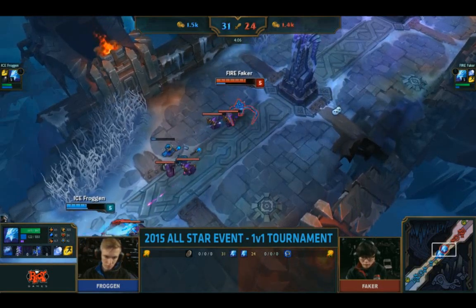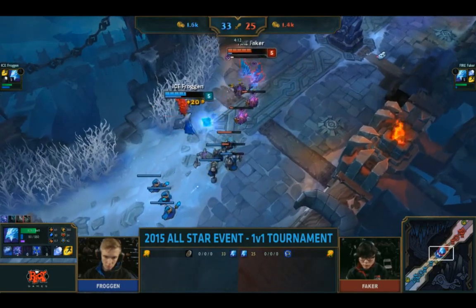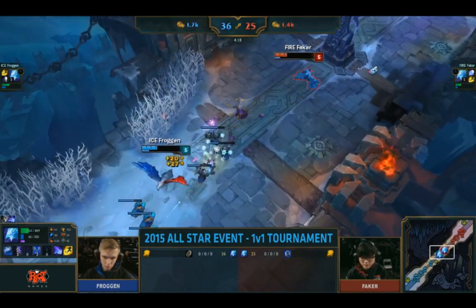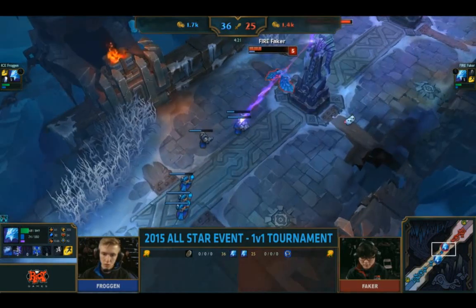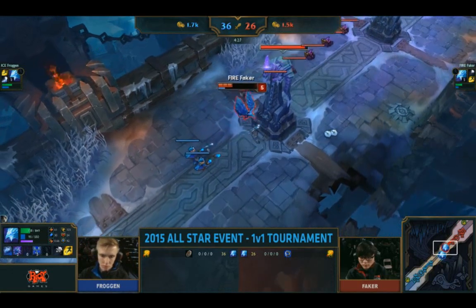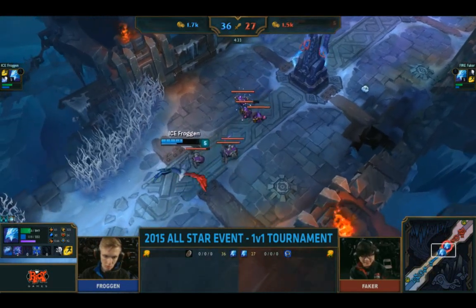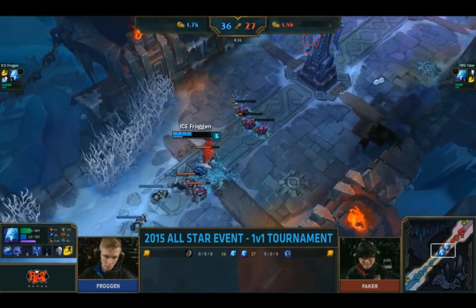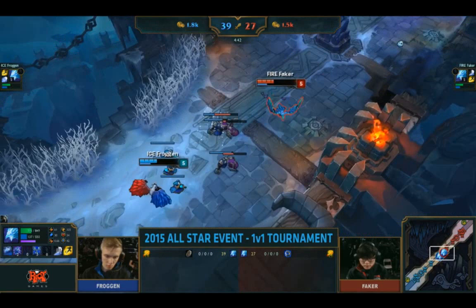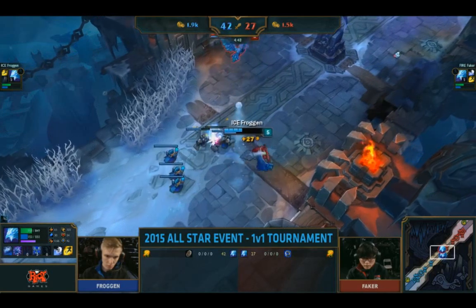Ice shards are going to come in and take another bite out of his health bar. More sustain thanks to Grasp of the Undying. Faker has three points in E. Froggen dodges! He trades well on that one. Have they both got three points in E? At level five, there's no reason for points in W. Literally the only time things happen is when Q lands. With Snowball and Flash available, the wall is the least useful ability in this matchup, but they have to take it eventually.